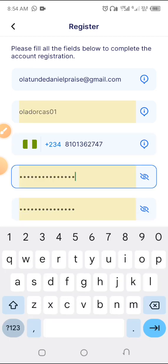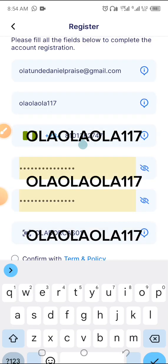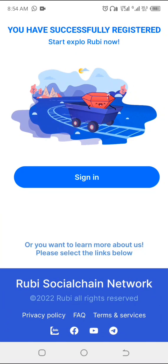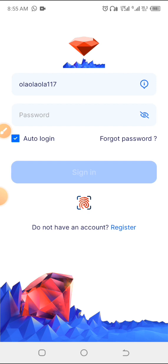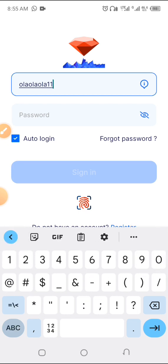Type in your password, then confirm the referral code. If the referral code is not correct, you're not going to receive the first boost and the first mining bonus. Then click Register. The referral code is OLAOLAOLA117. Having signed up, you need to log in to your account using your username and password.